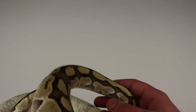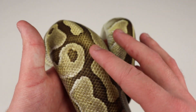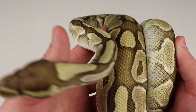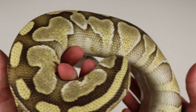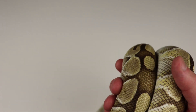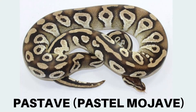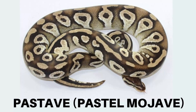Now before we end today's video, I want to talk a little bit more about the blushing, because blushing is a lot more than just a way to identify an animal compared to another morph — blushing can actually give us a pretty good idea of how this animal is going to act when we put it with other genes. A Mojave is a very similar gene to lesser — they're both kind of in that blue-eyed leucistic complex. I'm going to put up a picture right now of a Mojave pastel, or what we would call a pastavi — that is the combination of the two genes.